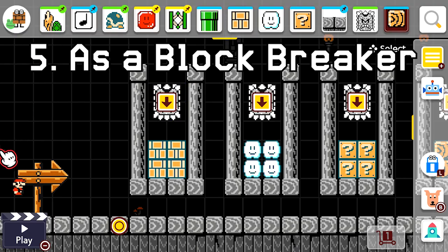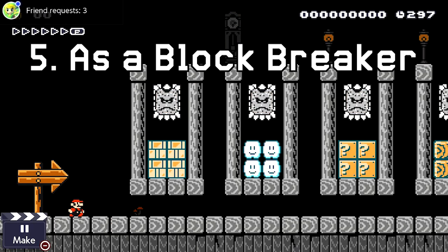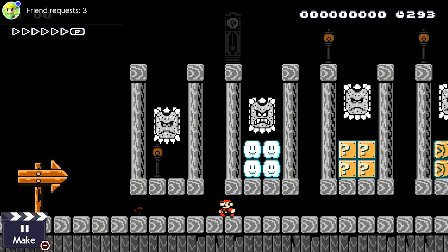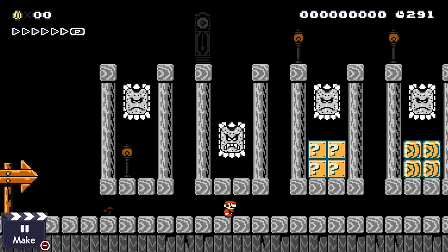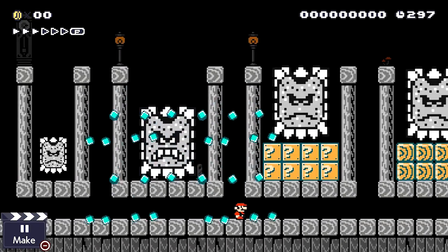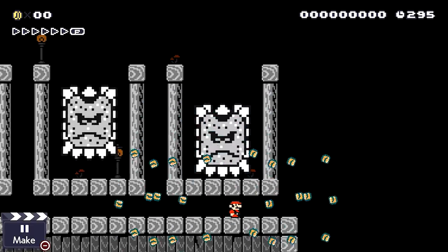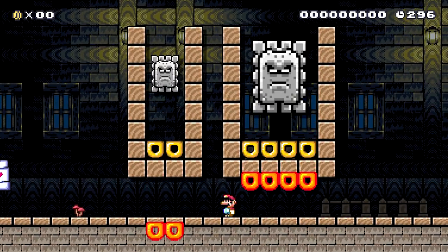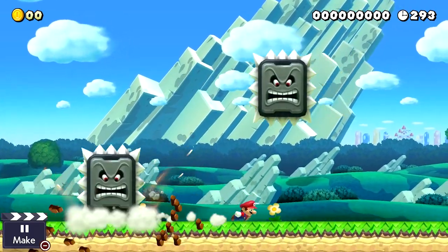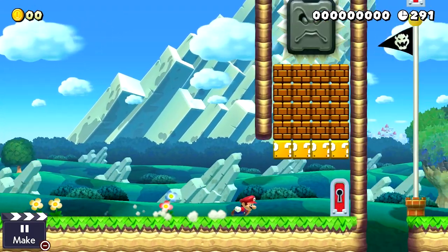Another cool mechanic you can use with a thwomp is its ability to smash through certain types of blocks. At its regular size, thwomps can only break through normal blocks and cloud blocks. However, if it's powered up, it can also break through ice blocks, question mark blocks, and hard blocks. For both sizes, donut blocks react the exact same. Using this brick breaker knowledge to your advantage is key to adding interesting and suspenseful action to your course.